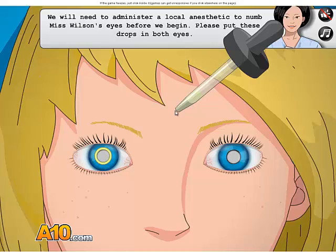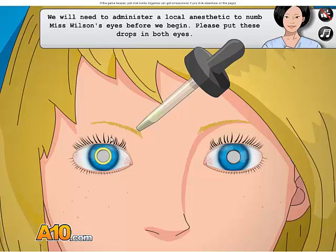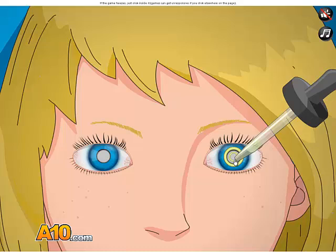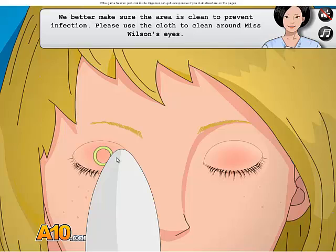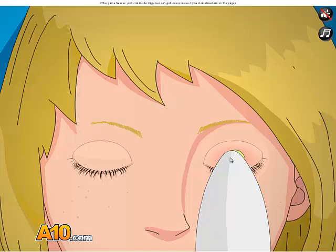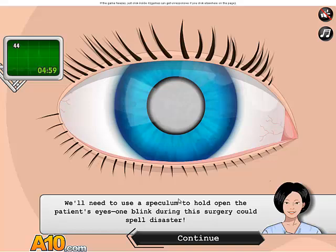Heart. Oh - I hurt the patient. Oh God. Focus, doctor - you're gonna kill her. We will need to administer a local anesthetic to numb Mrs. Wilson's eye before we begin. Please put the drops in her eye. Heck yeah, I'm putting it in the other eye. Oh, I can put it in the other eye. With inspection, please use the cloth to clean around Mrs. Wilson's eye. Pick your nose. Oh, I have to clean your nose. Okay, we cleaned her eye. Perfect. Yay. That is pretty cloudy.